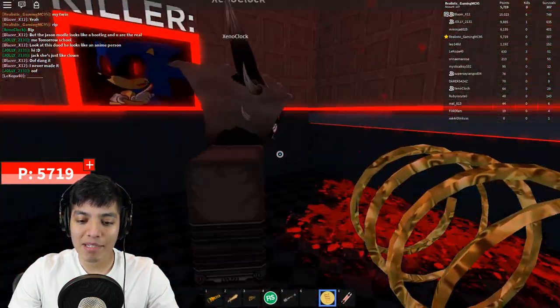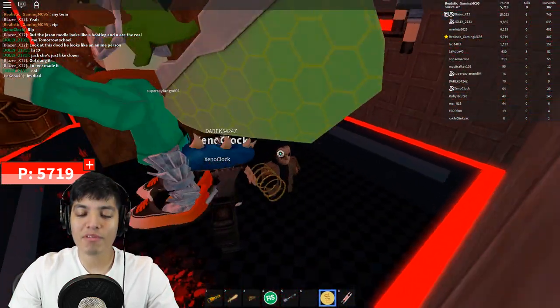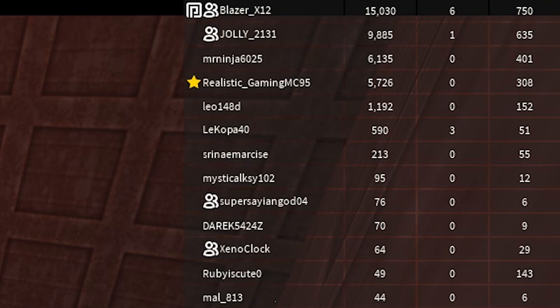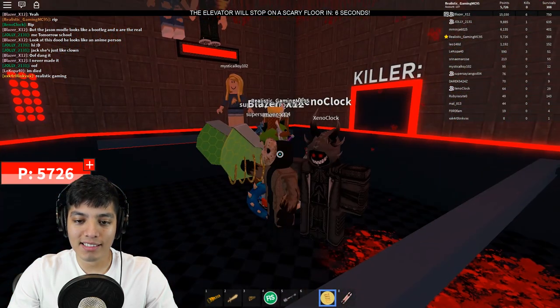We're stuck in the elevator, you gotta be kidding me. We have to wait till the round is over — that is not cool. All right, we're here with the Yeet Squad: Blazer, Jolly, Super Saiyan Leo, Kopa, and Xenoclock. What up squad!